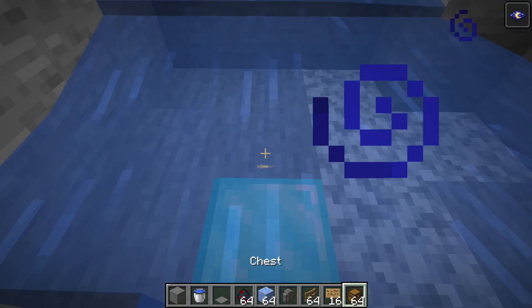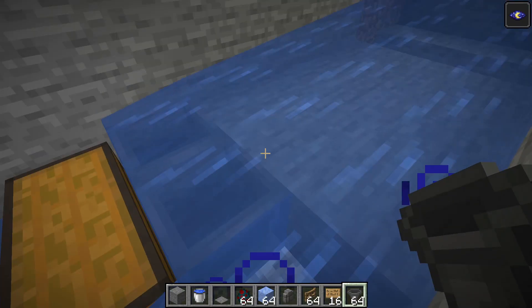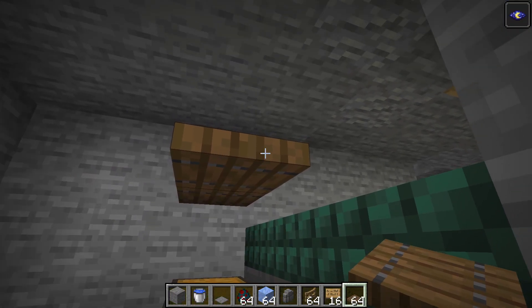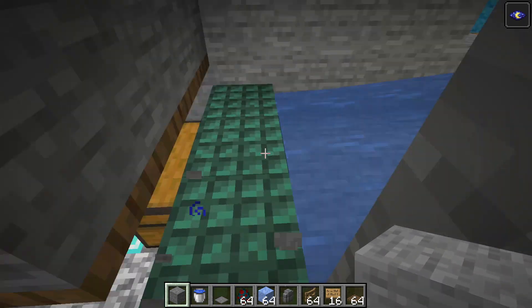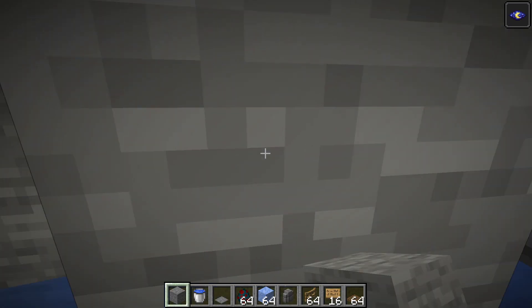Now we can set up the killing chamber: top chest, three hoppers pointing into it, with three slabs on top and trapdoors there in that block. We close this, but as we want to go in we can go over here.